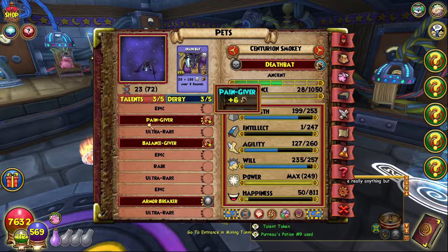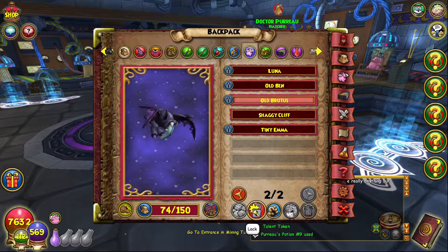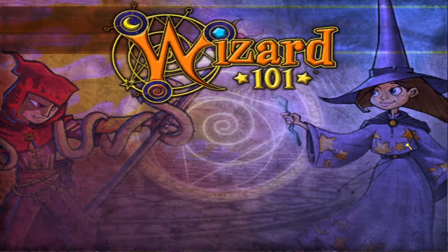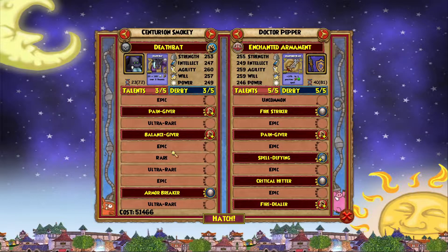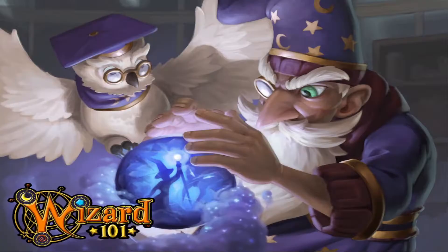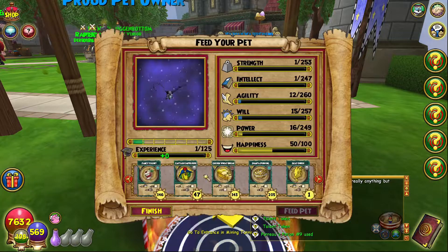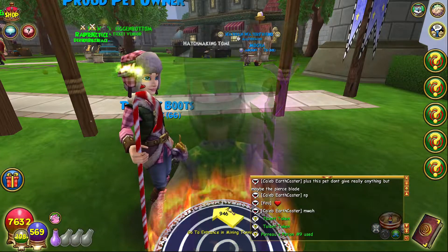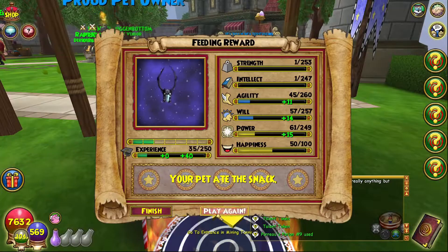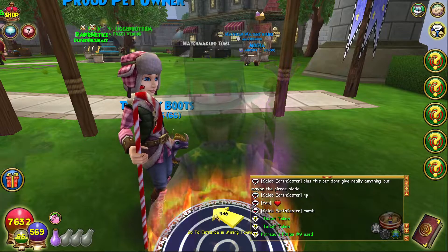I'm gonna keep this for now and go rehatch. I need to rehatch with this ancient pet right here. I think it's this one — Old Brutus. Yep, okay, please don't fail, hopefully the talents can transfer correctly. We're just gonna bring up this pet right now, hopefully it doesn't disappoint me. This has just been a really interesting pet to make — that Pain Giver came pretty early, which is really really nice.